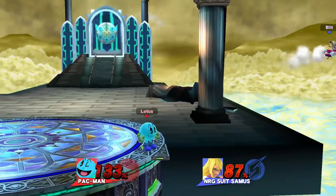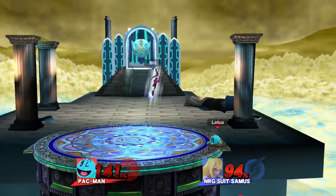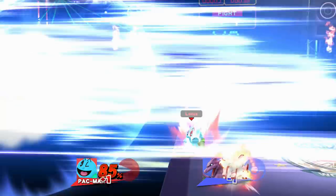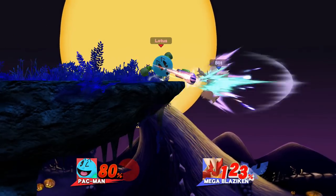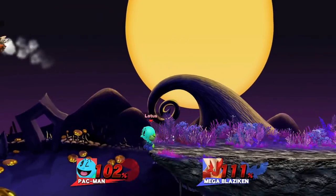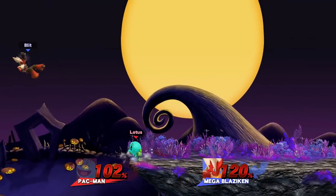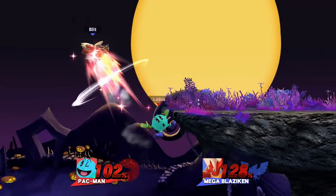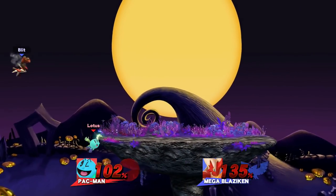Now, suppose you don't have enough time to intercept your opponent's recovery, or they have a recovery that's really difficult to mess with offstage. Luckily, Pac-Man is also really good at two-framing recoveries. Down tilt, downward angled forward tilt, dash attack, and power pellet can all hit below the ledge. Pac's forward and down smash can also hit below the ledge on these characters. However, by far your best two-framing tool is Hydrant. If you run offstage and immediately drop it, it covers the ledge for a fairly long time and can potentially stage spike your opponent. If you don't already have a Hydrant on stage, this should be your go-to two-framing tool.